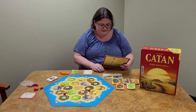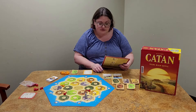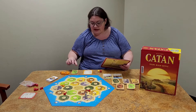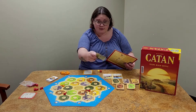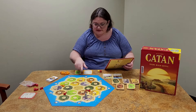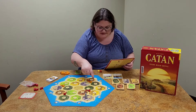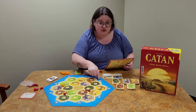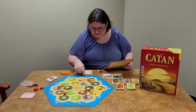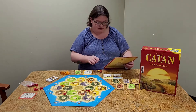For maritime trade: if nobody wants to trade with you, you can always trade at four to one by putting four identical resource cards back in their stack and taking any one card of your choice. It's not a great deal, but if you're desperate it's an option. If you have a settlement in one of the harbors, those allow you to trade differently. For example, a settlement in this harbor lets you trade two forests for any one card. A settlement in certain other harbor spots lets you trade two bricks for any one card. So those are ways to trade without other players.